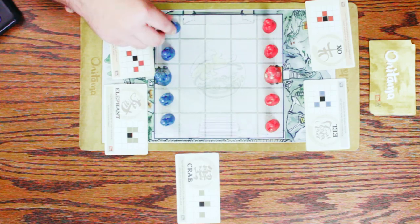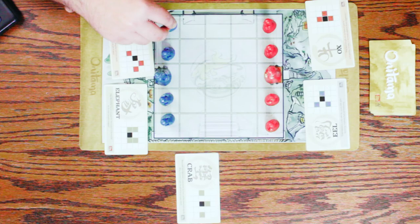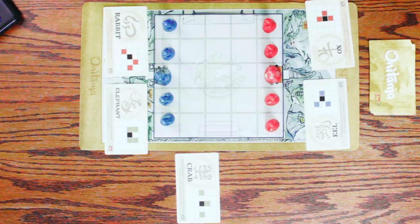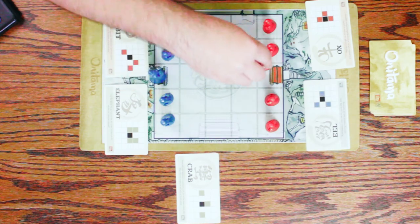The catch is I cannot move onto one of my own pawns and I cannot move off of the playing field. The goal is to either capture your opponent's master — these are monks, that's master — or to have your master land on the other shrine, the other color shrine.